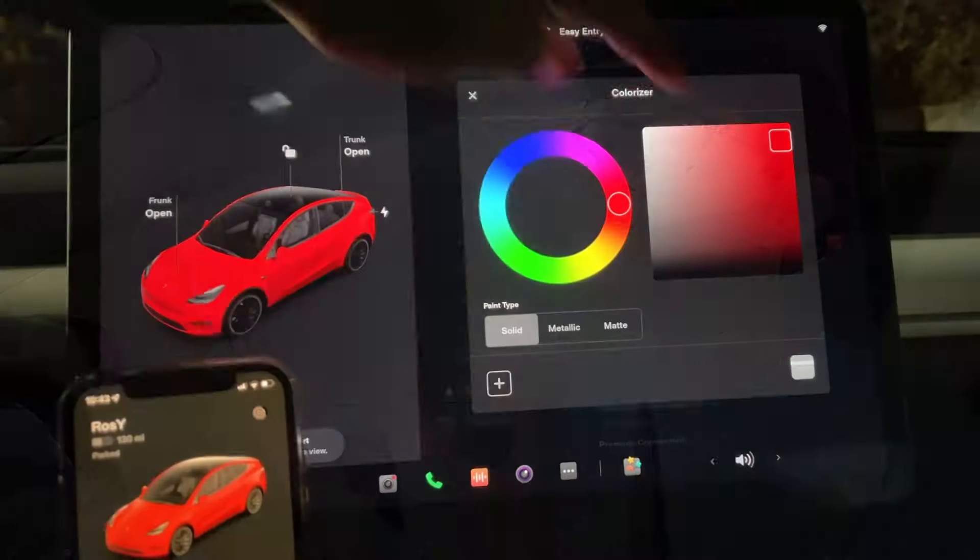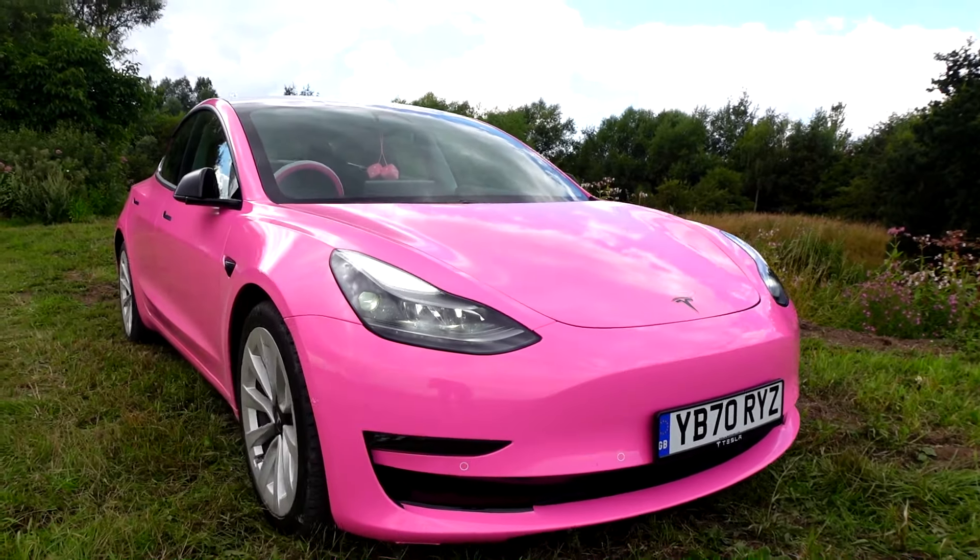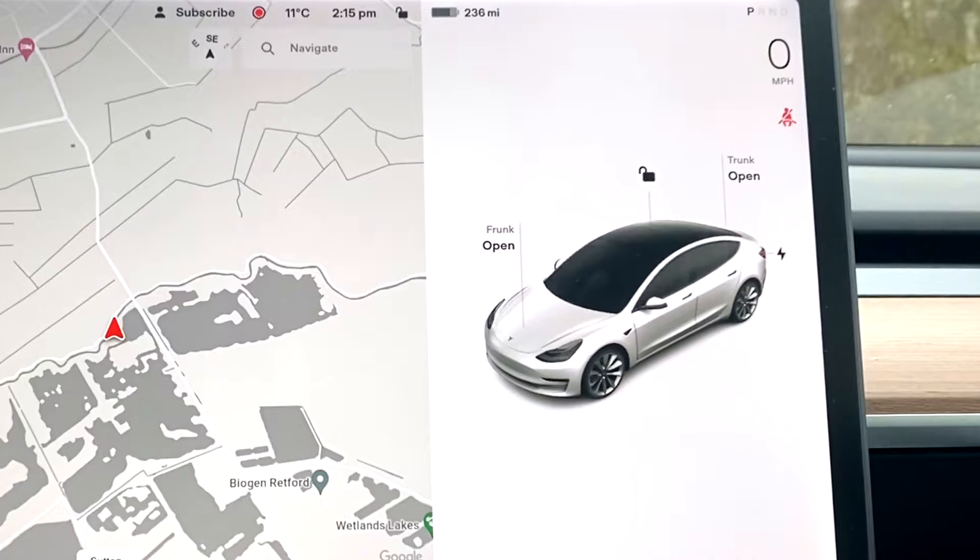I am so excited about this. Tezza have just released a software update which is so incredibly perfect for me because now you can officially change the colour of your car on screen. And just in case you didn't know, my car is literally bright pink. So now my car in real life could be pink and my car on screen could be pink too. Is there anything truly better than that?